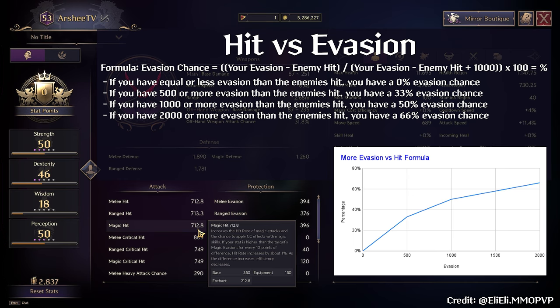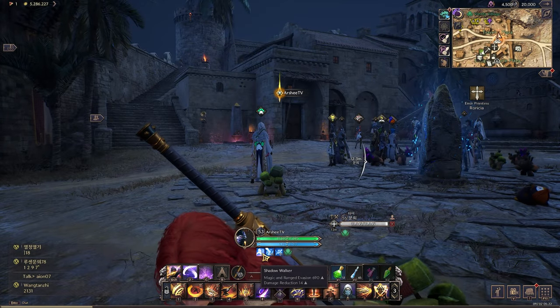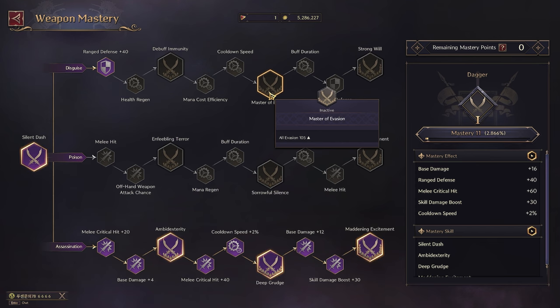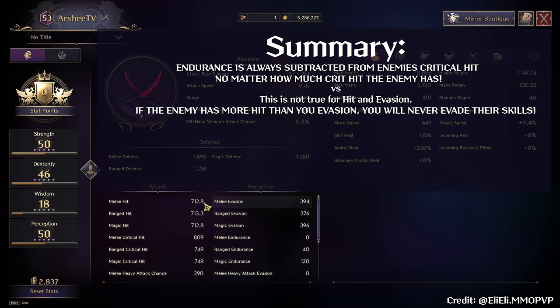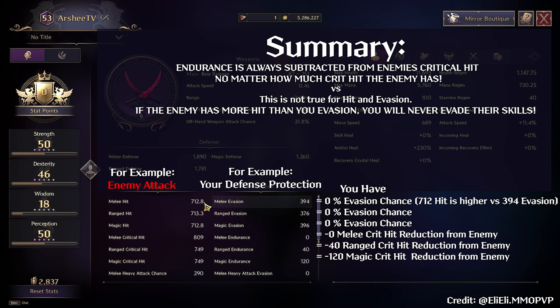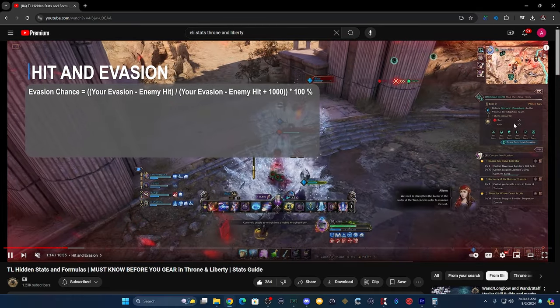Here come the diminishing returns: if you have 2,000 or more evasion than the enemy's hit, you're sitting at 66% evasion chance — and it's really worth going down this route if you have the right class combos. If you're running daggers, take advantage of evasion, since holding daggers gives you Master of Evasion under weapon mastery for 105 evasion, and Shadow Walker for 690 evasion. Note that endurance is always subtracted regardless of enemy crit, but hit vs. evasion does not work the same way — if the enemy has more hit than your evasion, you will never evade their attacks.